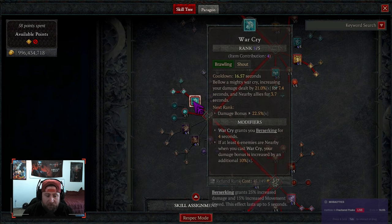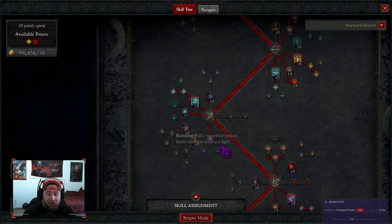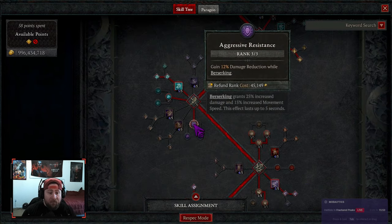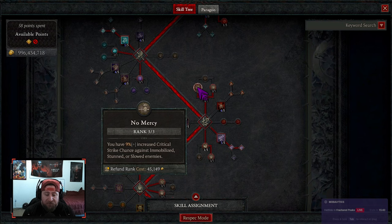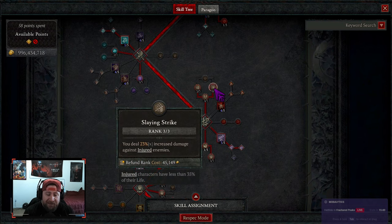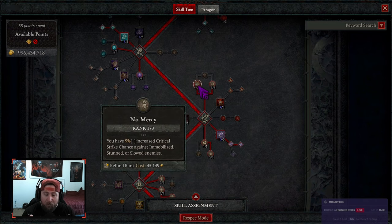Iron skin is highly recommended, especially for surviving the pit if you're struggling with the build's playstyle. We grab war cry into power war cry for a damage bonus and to enter berserking for four seconds. Booming voice makes our shouts last 24% multiplicative longer. Aggressive resistance gives damage reduction while berserking — and we should always be berserking in this build. Pit fighter adds more damage, no mercy increases critical strike chance.